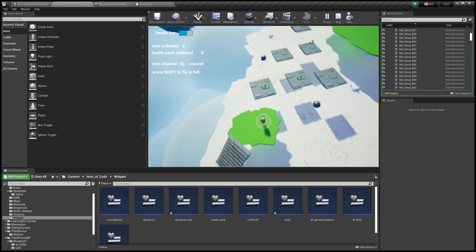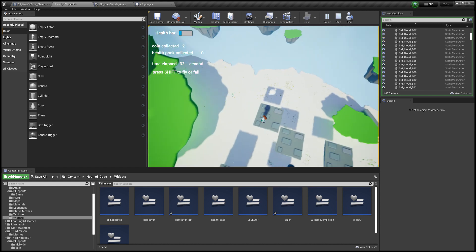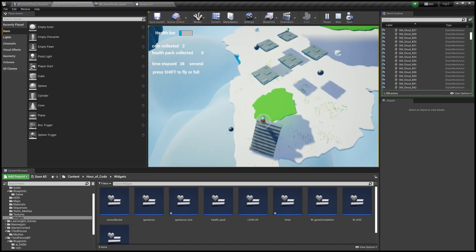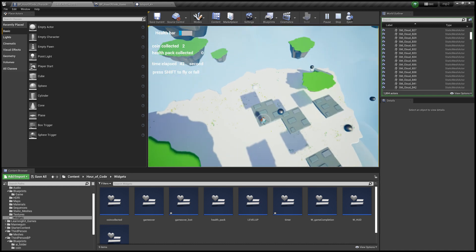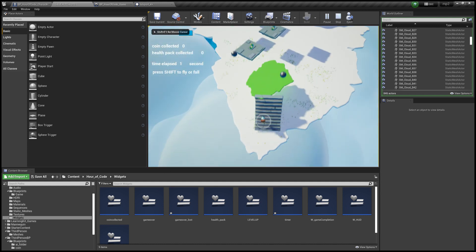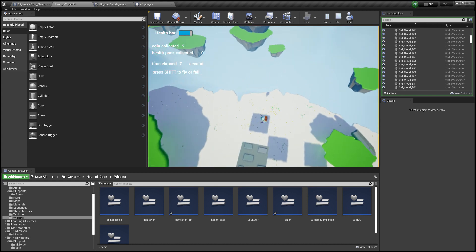The first enemy we have here is a fire enemy, and it will move to another location. This flyer enemy could be destroyed if the player hits its head.